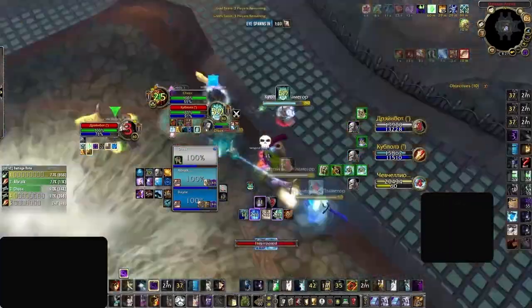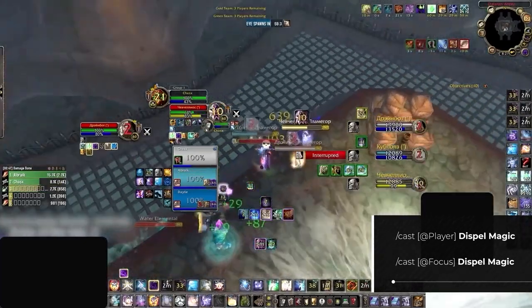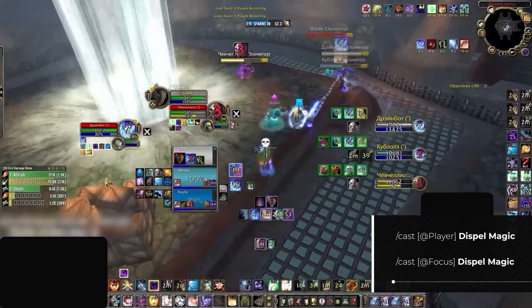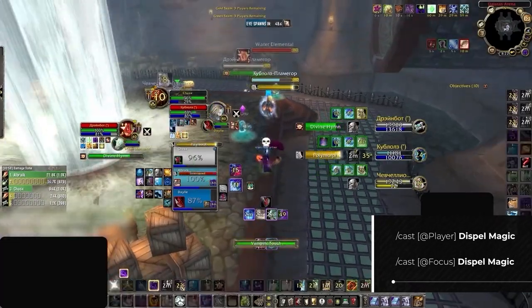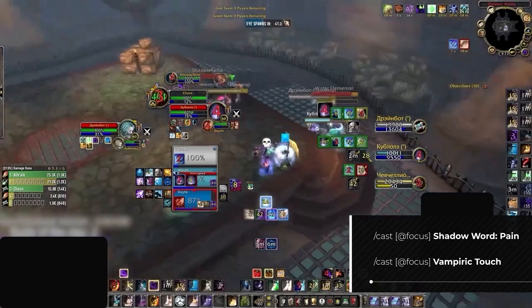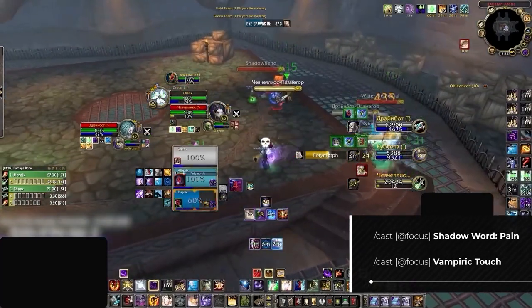Something you will definitely want is some additional Dispel Magic binds. We have the ones for your teammates, but you will also want a separate bind for yourself — this will enable you to dispel magic debuffs off yourself even when targeting somebody else. Additionally, having a focus Dispel Magic is crucial for enabling you to quickly dispel buffs regardless of who you have targeted at the time. On top of that, it's very handy to have an easy way to apply your damage over time effects to your focus target, which can make getting up DoTs a lot easier.